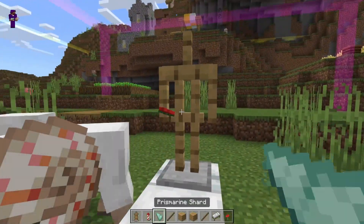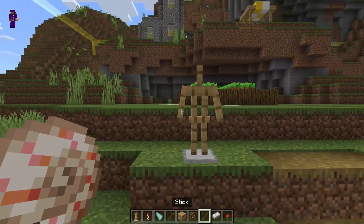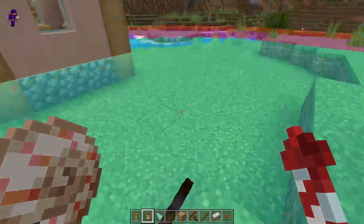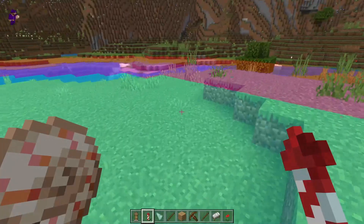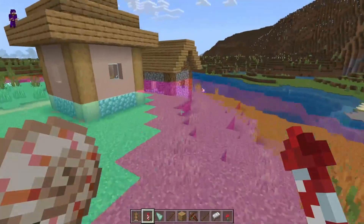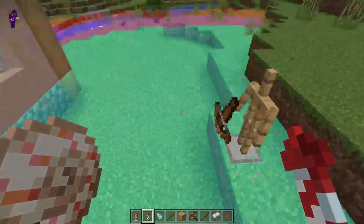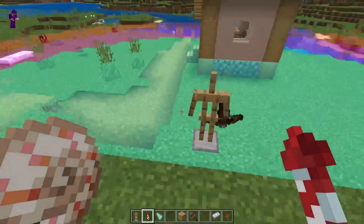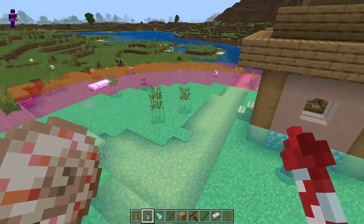If you are doing a raid farm and want to know how far pillagers look for villagers, you put a crossbow in the armor stand's hand. It shows you, if there is a villager here, how far away the different pillager mobs will look at them. The blue-green area is for vindicators — the guys with the axe — and they will target a villager from anywhere inside that radius. The pink radius is where pillagers and ravagers will target from. Evokers can see the furthest — they will attack from anywhere inside the orange region. This helps you if you want to do something fancy with the pillager AI and work on a raid farm.